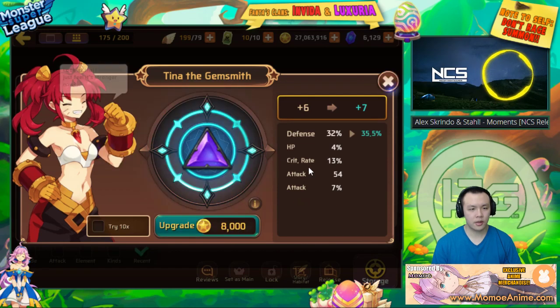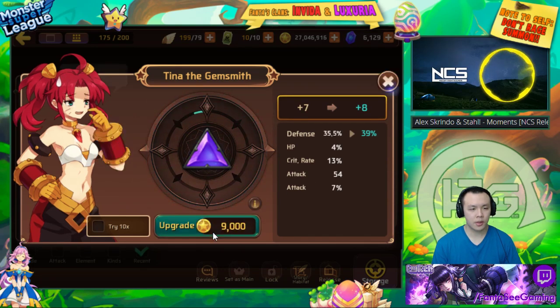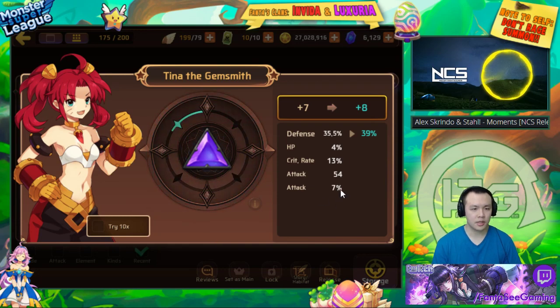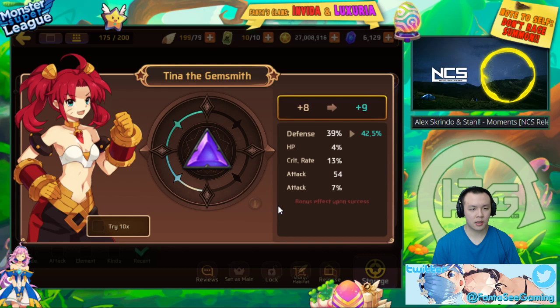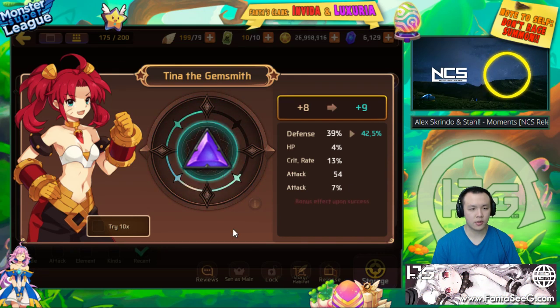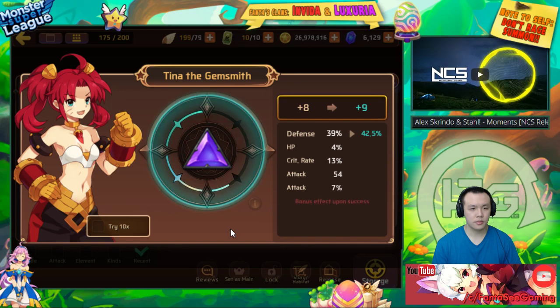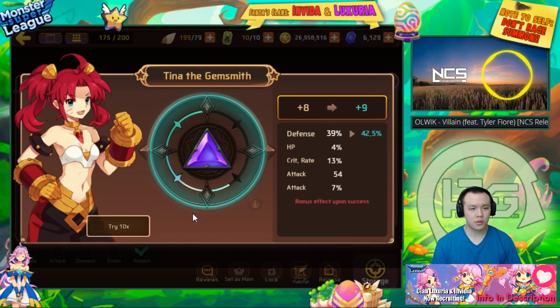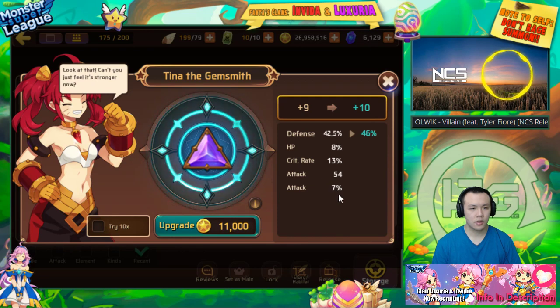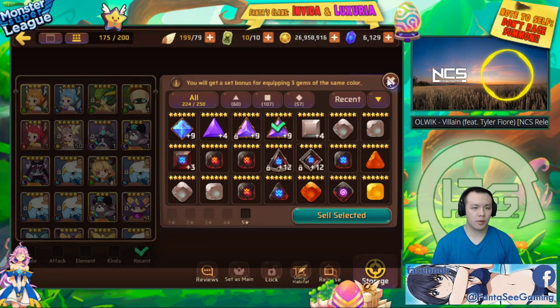Hopefully it rolls into crit — nice, 13%! I think I just need one more roll. This is actually a much better gem than the other one because it has an attack substat instead of some flat HP. Come on, give me that crit. It went into HP which isn't too bad actually. I'll keep it for now and upgrade it to plus 12 some other time.